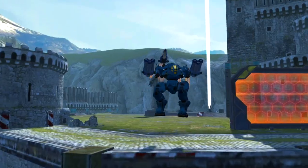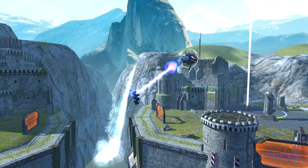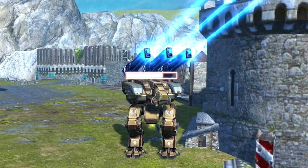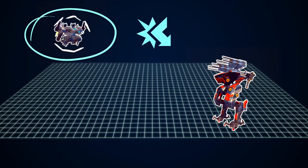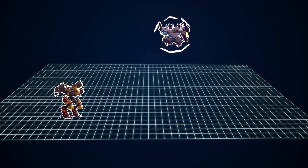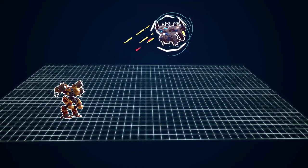Most flying robots are easy targets when locked on. Hogg is not one of them. If you want to shoot this robot down, be ready to get some fire back. While in cannon mode, Hogg's hull is protected by Reflector, a brand new defense system. Reflector absorbs some of the incoming damage and redirects a portion back at the attacker.